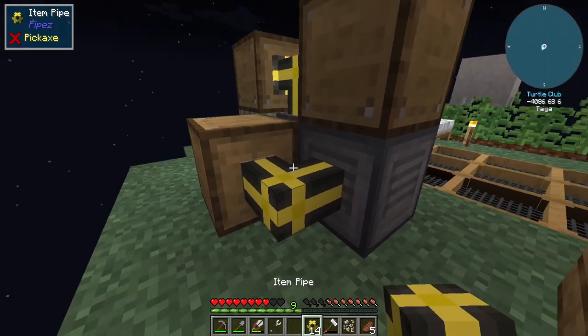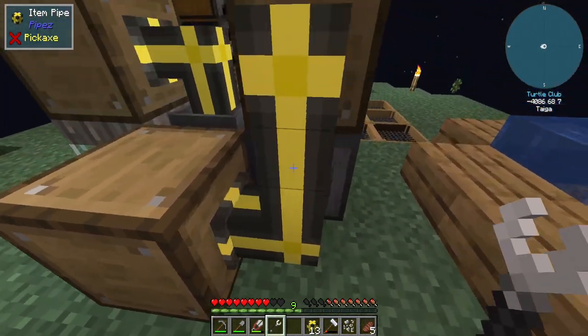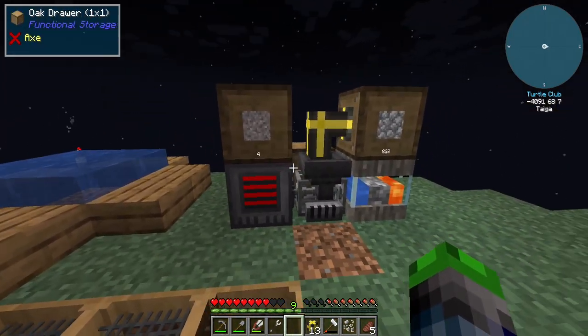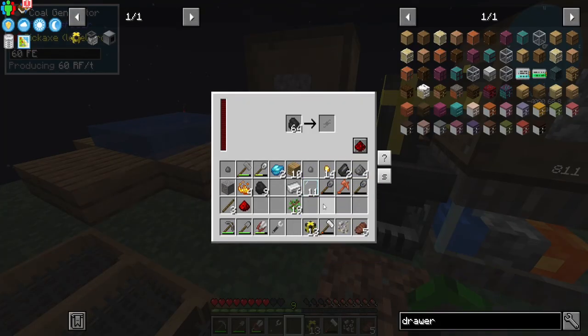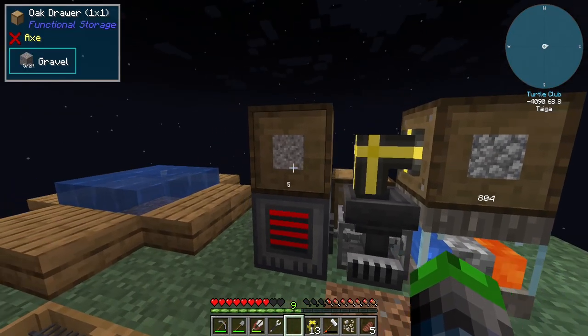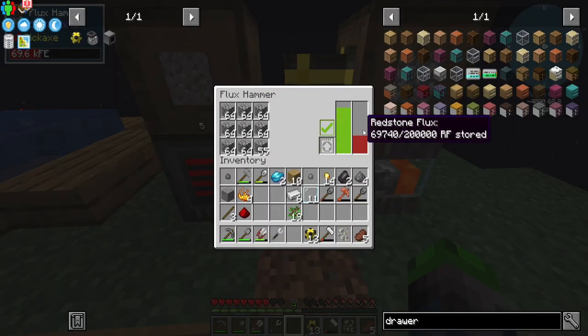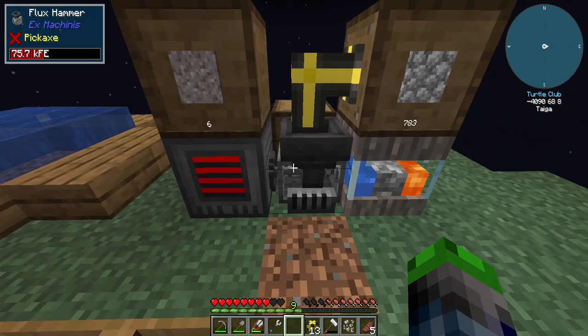And boom, so there we go. That looks pretty good. That's generating some power for us. We'll fill that all the way up. Eventually we'll go to the windmill and so we don't have to worry about that. But yeah, this is doing really good. We can put an upgrade in here. What mod is this from? Ex Nihilo. Ex Machina.